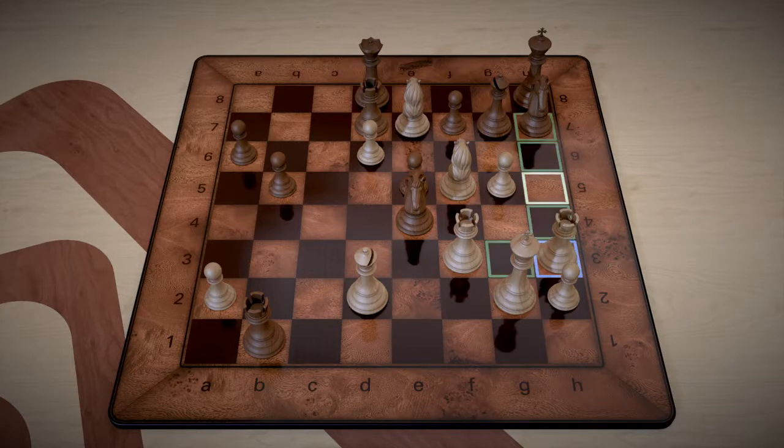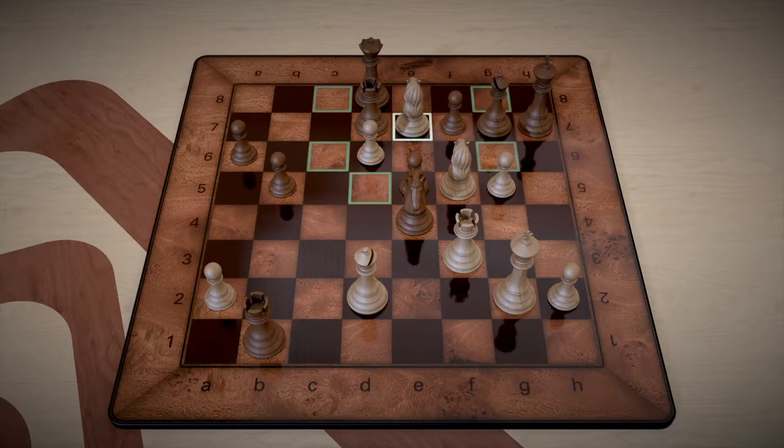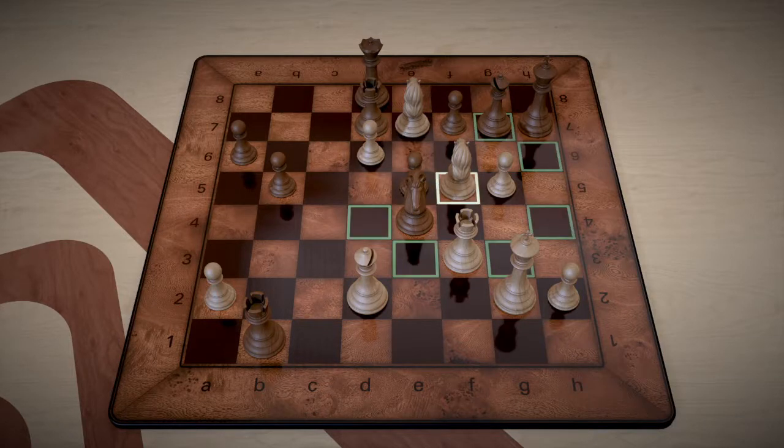Rook takes h7 check. The king only has one flight square because, if you remember, we've got a knight right here that's covering these squares, and another knight right here that's covering these.